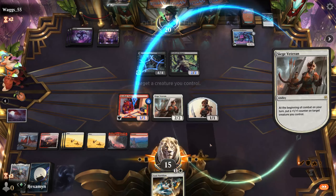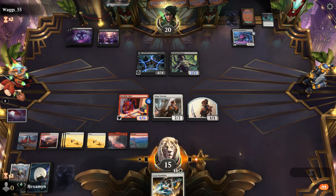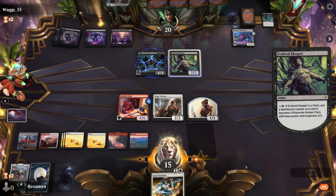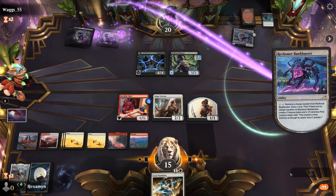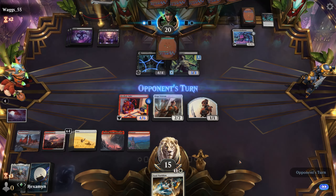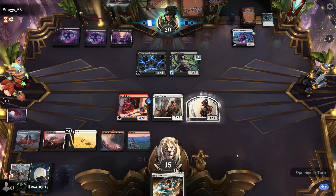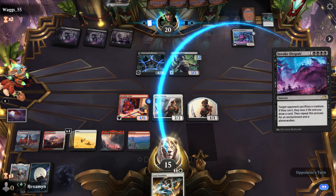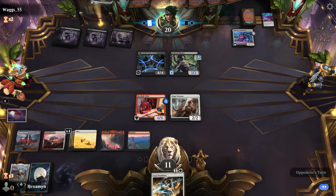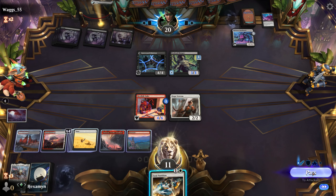I'll continue to pump the Devilish Valet — as it's already a 4/6, we only need to double its power a couple of times to do significant damage. A Resolute Reinforcements would pretty much be lethal for us now. They find their fifth mana and play Invoke Despair. I'm not sure how we're necessarily going to win this but we need something.